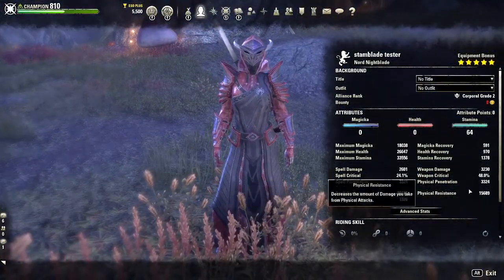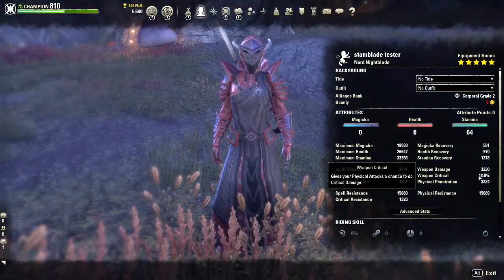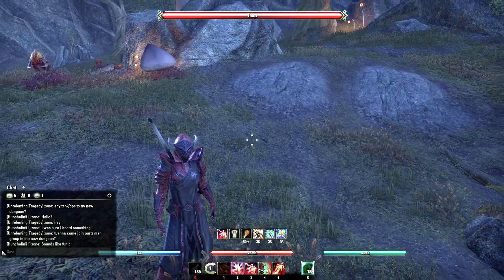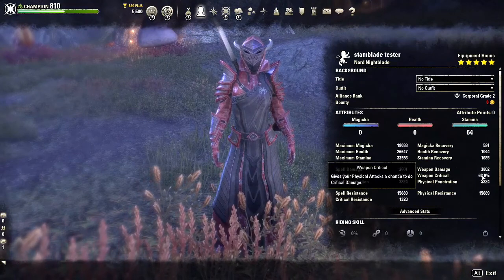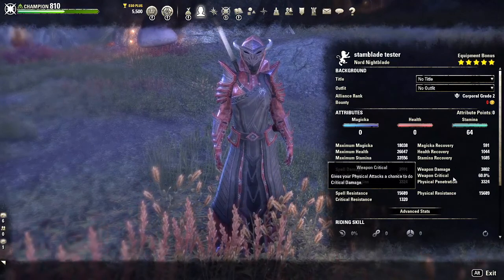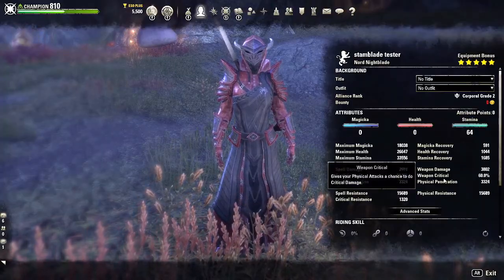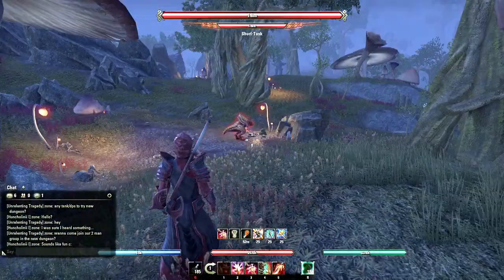With those additions, now without our potion we are at 48 crit and 32 weapon power. We put on our potion and we jump up to 60 and 38. Our health recovery is now at 10 and our stamina recovery is at 16. Those do help quite a bit.